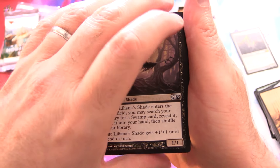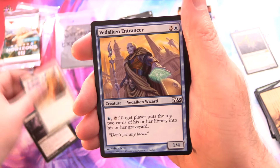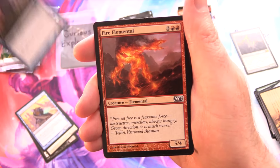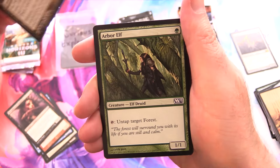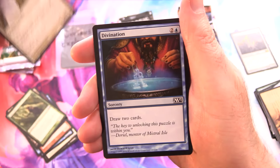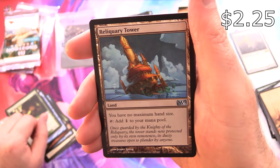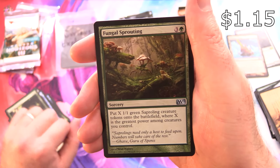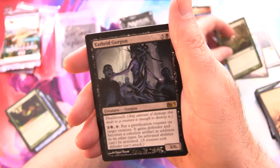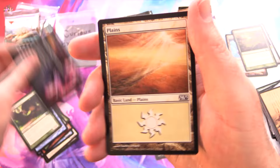Next up for Bermadian we have M13. It is Liliana's Shade, Guardian Lions, Vidal Can Entrancer, Kraken Hatchling, Fire Elemental, and Bloodthrown Vampire. Evolving Wilds, Arbor Elf, Griffin Protector, Divination, and Roaring Primadox. Reliquary Tower — I know that one for sure is over a buck, that's a nice pull. Fungal Sprouting, I think that one might have been as well.